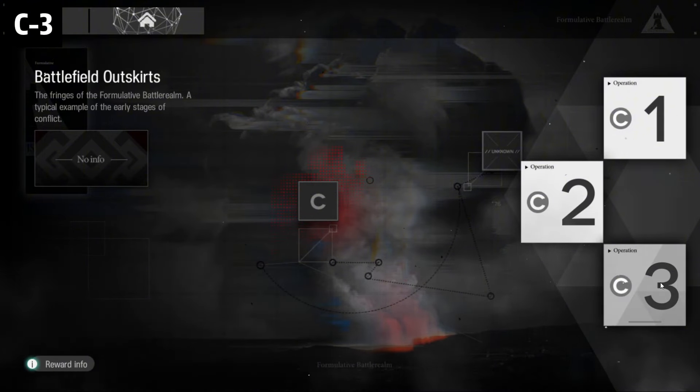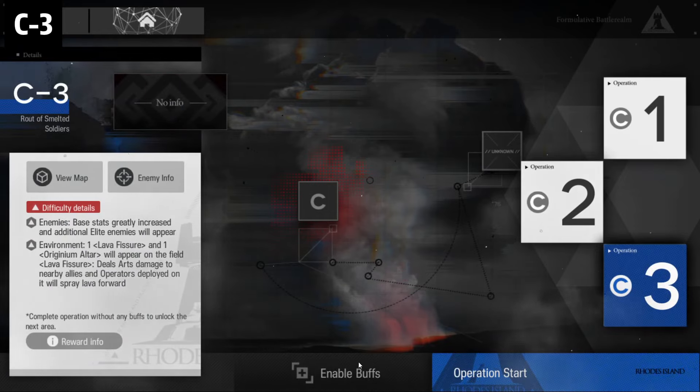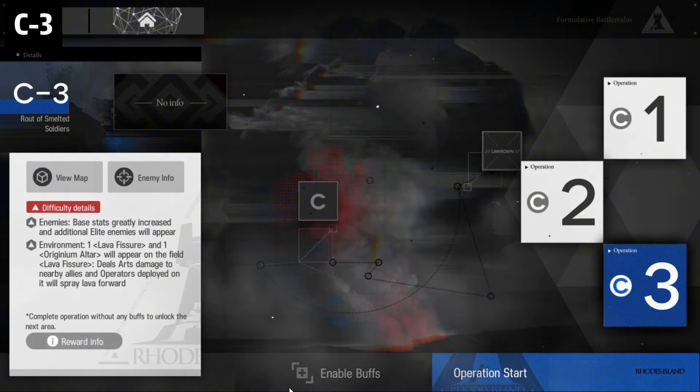I don't think this is available in CN because I have to play one by one. Maybe it's something new. There is this 'enable buffs' option, but do not press it. If you use buffs, you don't get the reward. We want the reward, so don't press buffs.